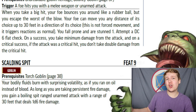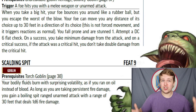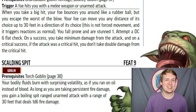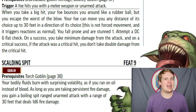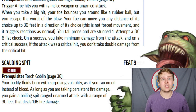Scalding Spit requires being a Charhide Goblin with the Torch Goblin Ancestry feat, and you must be on fire to use it. While on fire, you gain access to a 1d6 unarmed spit attack with a 30-foot range dealing fire damage. A ranged unarmed attack is very difficult to come by, so this has a lot of unique uses — a Goblin Monk with this feat would have all their proficiency bonuses applying at range, which is huge.